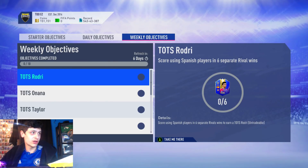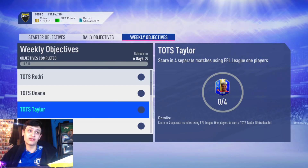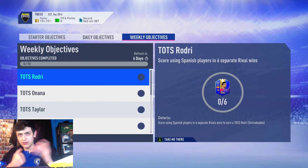For this video we're doing weekly objectives, and EA brought out a Team of the Season Rodri, Team of the Season Onana, and a Team of the Season Taylor, which is sick — and we can earn them for free. So miles better than last year.